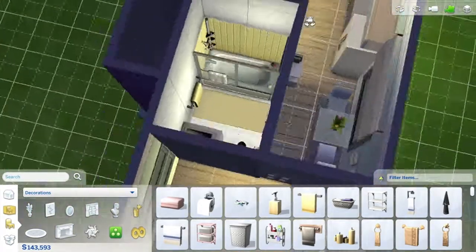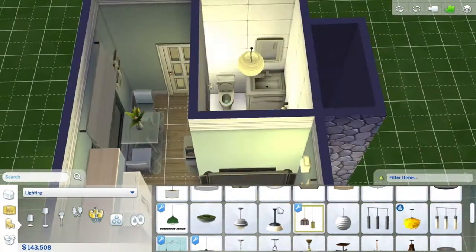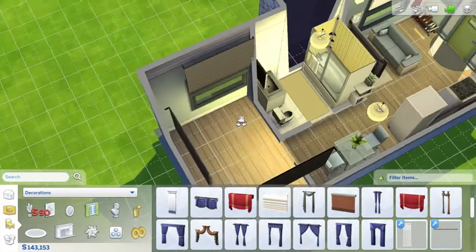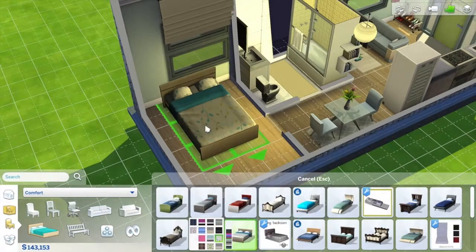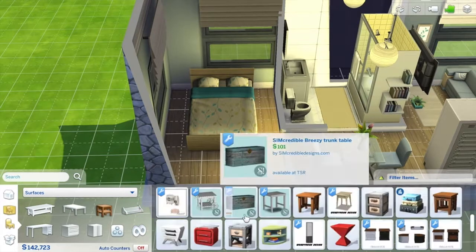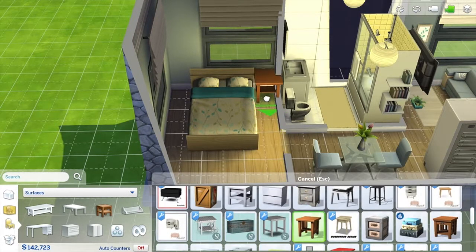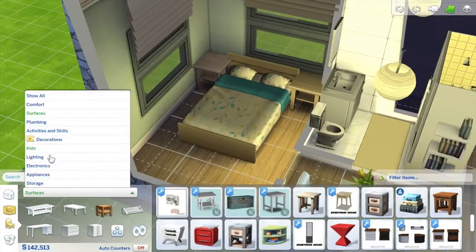The round rice lamps give a quite nice glow compared to a lot of the other ceiling lights, so I stuck with those and put one in the bathroom and one right over the dining table. For the bedroom I wanted a bed, some nightstands, and some sort of drawers for clothes so the Sims could change. I found two tiny nightstands that could fit in the wall area and made it work.